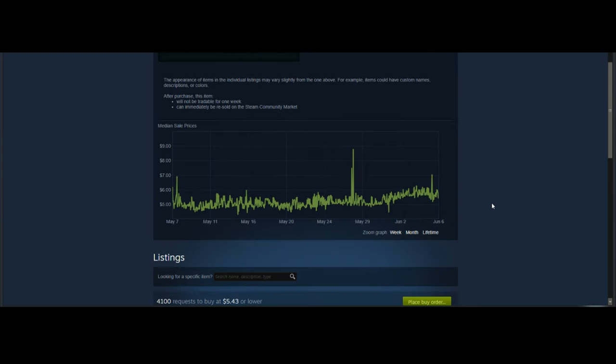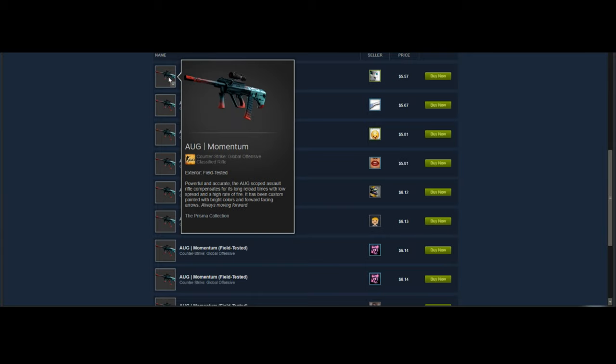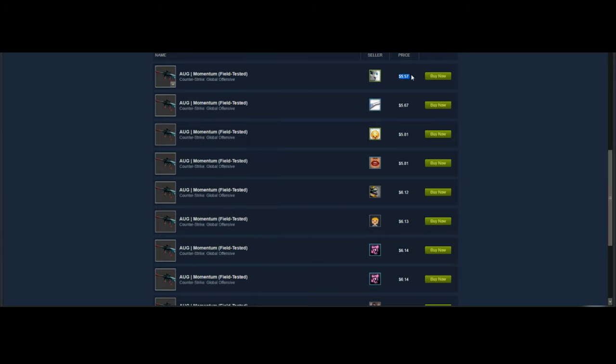For the first skin we have the AUG Momentum, in field-tested condition. Just like a lot of the really good skins for the Summer Sale, this one has a lot of volume — people really want to trade this skin, buying and selling it. For the Steam Summer Sale, this skin is definitely going to take a nice price drop that you can make a lot of profit on.